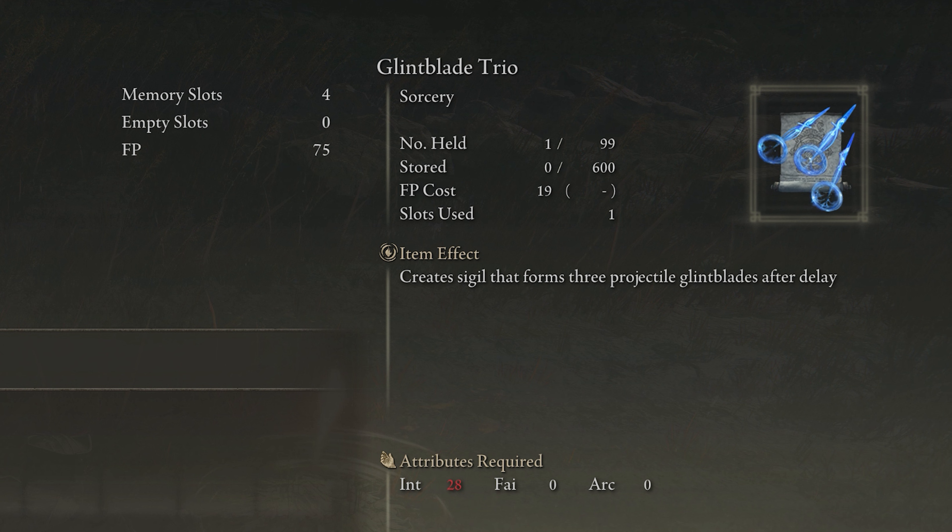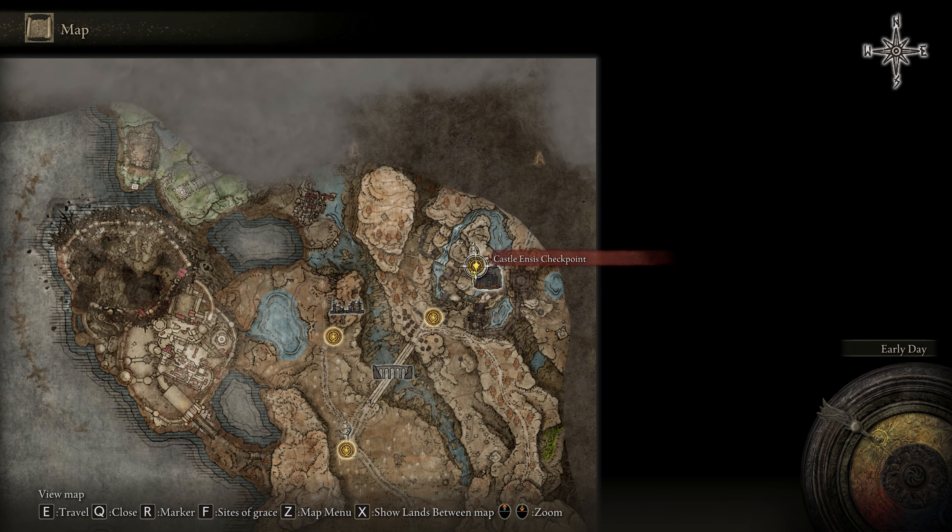Hey guys, just a quick guide on how to get the Glimpse Blade Trio spell in the new Elden Ring Shadow of the Erdtree DLC. We are going to start at the Castle Enzus Checkpoint Site of Grace, and from this Site of Grace you can just follow this route I'm going to take.